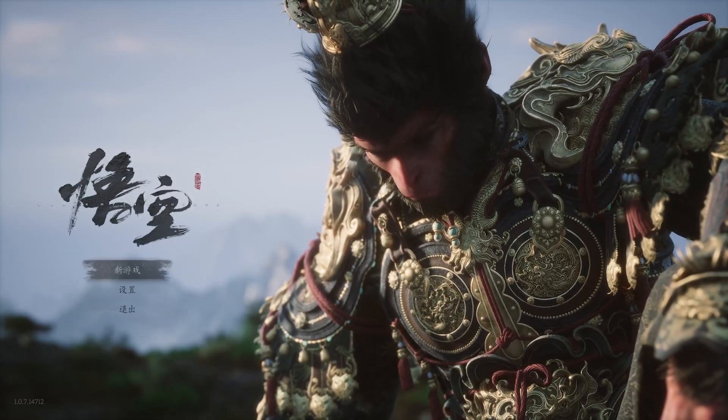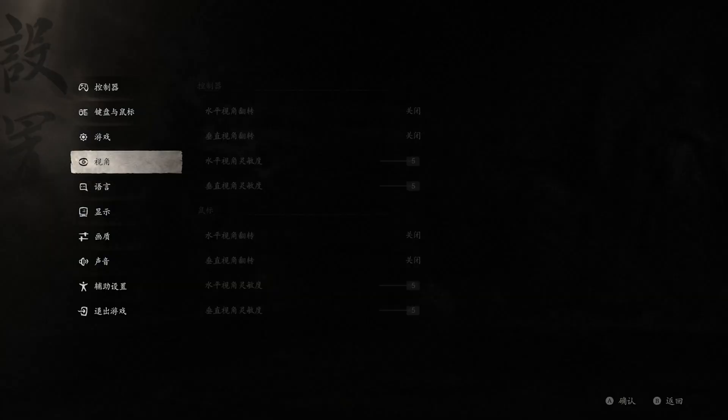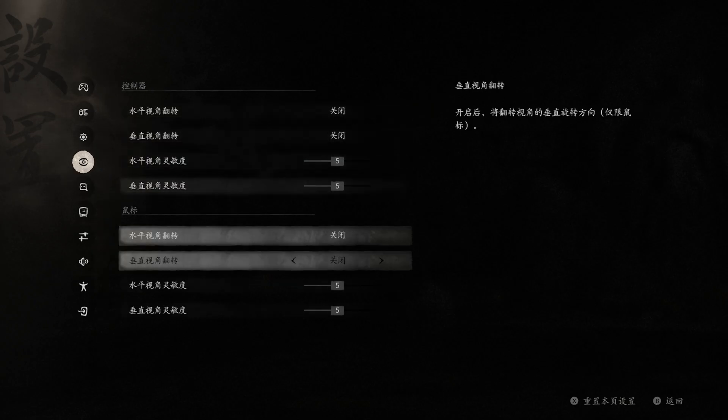Hey there everybody. If you got the Black Myth Wukong error where the game starts with all of the text being Chinese, here's how you fix it.